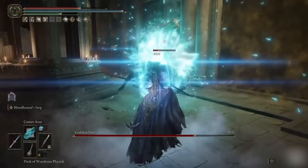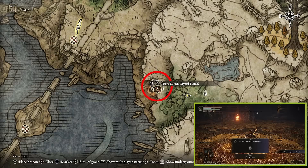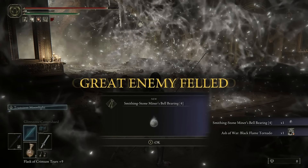Don't waste time farming smithing stones and somber smithing stones — find bell bearings that let you purchase them whenever you want. For smithing stone 1 and 2, beat the boss in Raya Lucaria crystal tunnel. For smithing stone 3 and 4, get the bell bearing in a chest in the sealed tunnel. For smithing stone 5 and 6, from the Zamor ruin site of grace in Mountaintops of the Giants, head southeast through the ruins and down some steps — the bell bearing is in a chest. For smithing stone 7 and 8, you're rewarded the bell bearing for defeating the Godskin Duo.